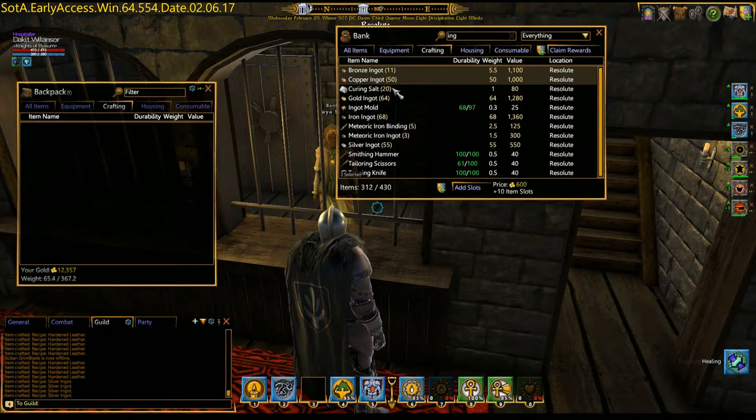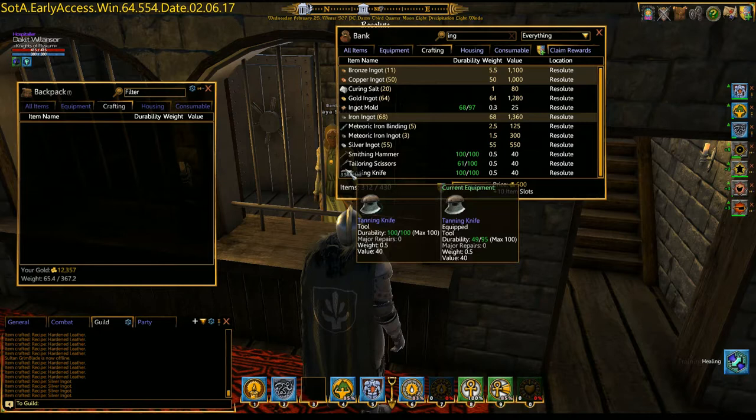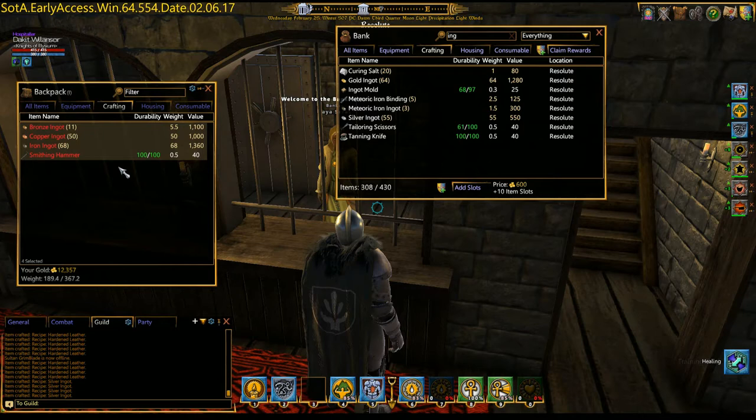Ingots — let's save some bronze, some copper. We're actually going to do gold. We don't need any iron ingots. Take an extra smithing hammer. So we're mostly going to make copper, iron, copper and iron, with maybe some bronze stuff. Alright, so we've got those.